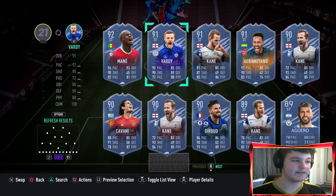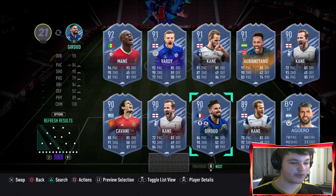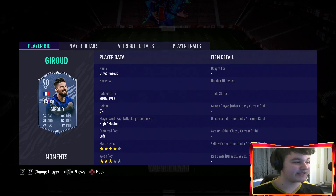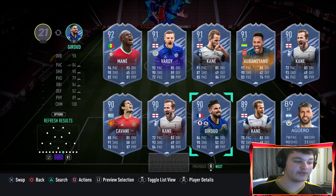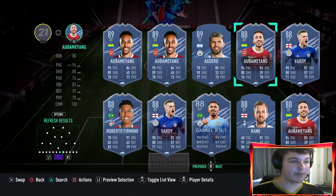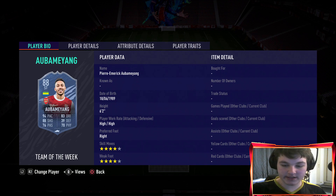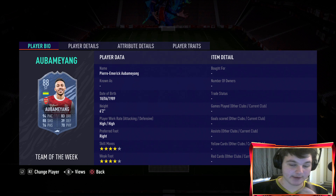Looking at Premier League strikers, you've obviously got Vardy, Mane, Rule Breakers Kane or Aubameyang, Varral - one to two million coins. But then there's a Zaha card which was free if you completed him as an objective. I know he's a completely different player, but if I had to choose I would take a free 90-rated Zaha over a 200,000 coin 86-rated Iheanacho. There's also a first inform Aubameyang who's around 150,000 to 200,000 coins - I'd say that card is better than Iheanacho.